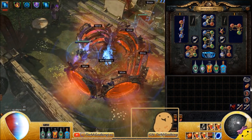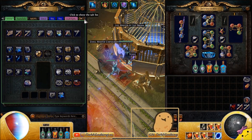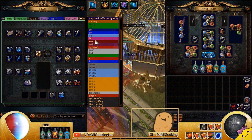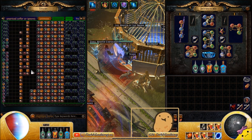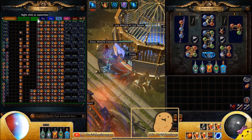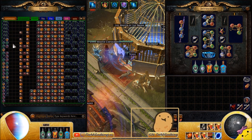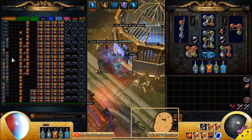You can also get the set pieces from normal Atziri for uber Atziri — those only drop from normal Atziri, so it's profitable to farm either version. You can run uber Atziri for Atziri's Disfavour, Atziri's Acuity, the Sacrificial Garb unique version, Atziri's Splendour, or the mask — all of which sell for a fair amount at the beginning or later in a league. Basically the axe and the gloves are the main value items there.